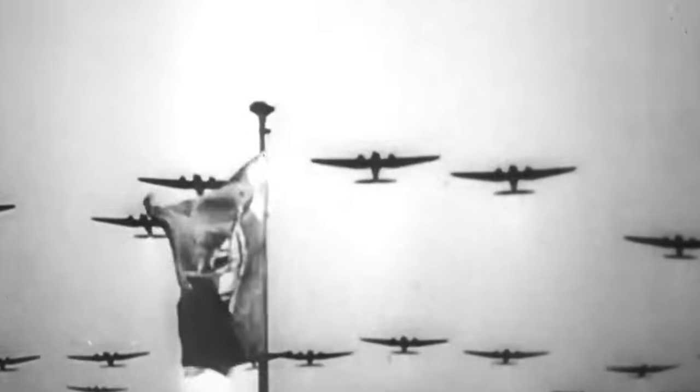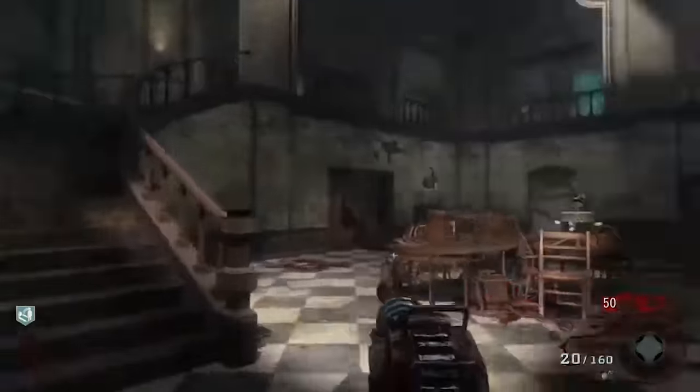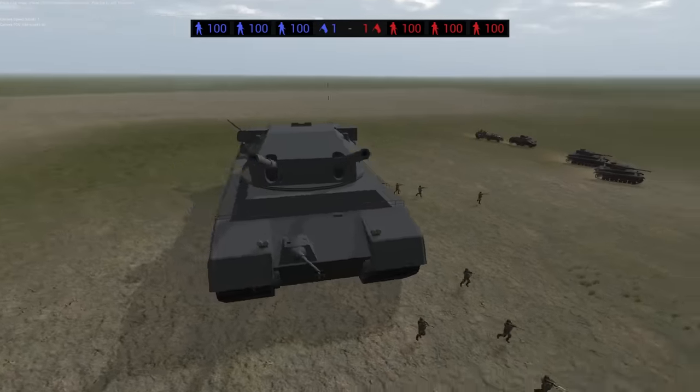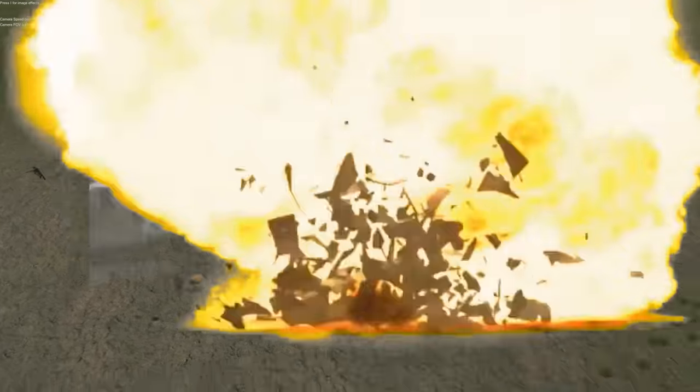In World War II, the Germans were renowned for coming up with the most ridiculous weapon designs in history — they were called wonder weapons. None were probably as ridiculous as the P-1000 Rat. This is a land cruiser, a land battleship, and today we need to destroy it.